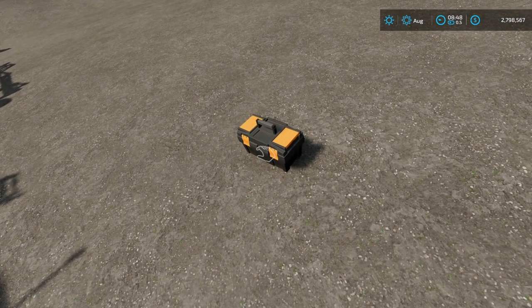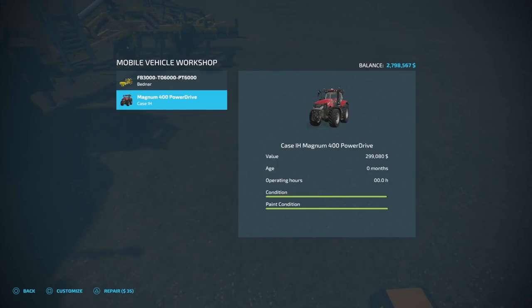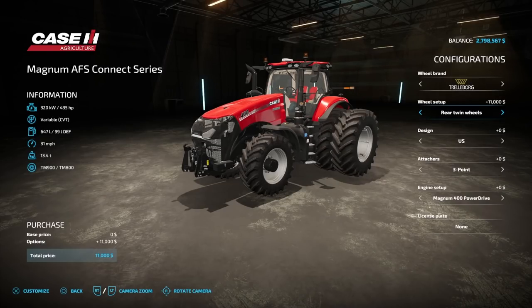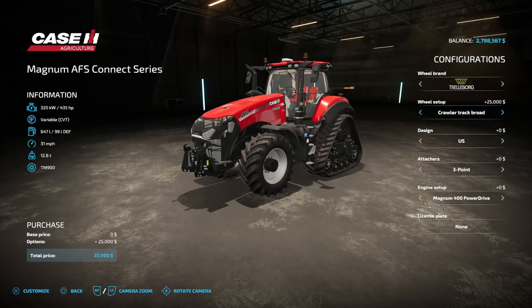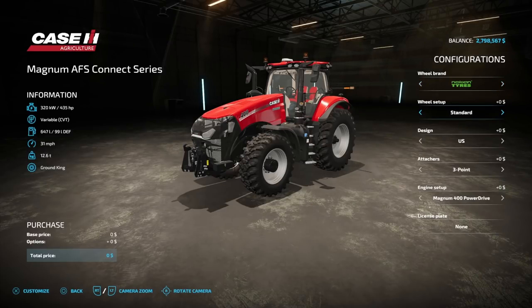I've got this awesome mobile toolbox here by Schultz Modding — absolutely great mod, definitely look it up in the mod hub. Coming down to customize, you can see we have a lot of different wheel setups: standard, wheel weights, wide tires, wide tires with weights, rear twin wheels, twin wheels all the way around, narrow twin wheels, a slightly wider narrow twin called number two, crawler track, crawler track broad, and a three-meter wider spread. I also grabbed Nokian standard and standard two since Nokian offers a slightly different setup.